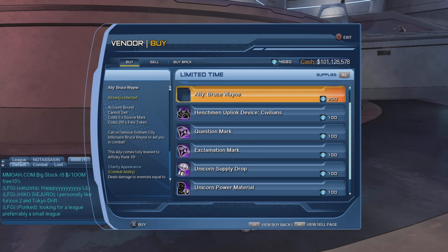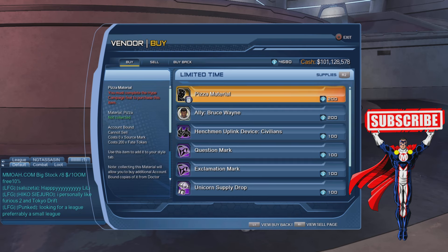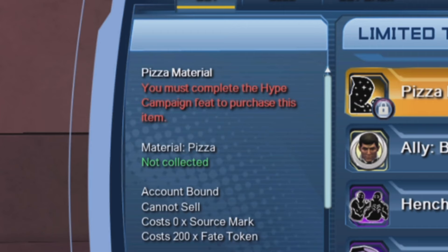These are items from the previous years, like the Bruce Wayne ally we had last year. But this year we have a new material — the pizza material. Sadly, there is a condition in order to be able to get the material. You must complete the Hype Campaign feat to purchase this item.